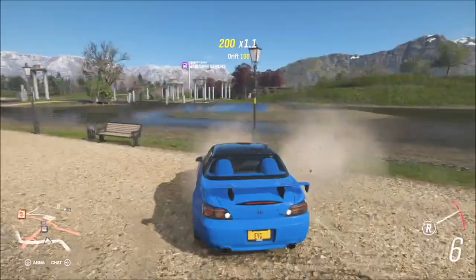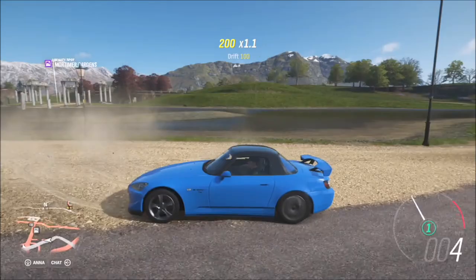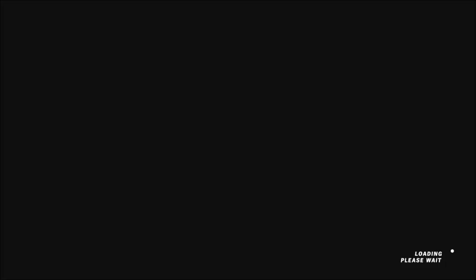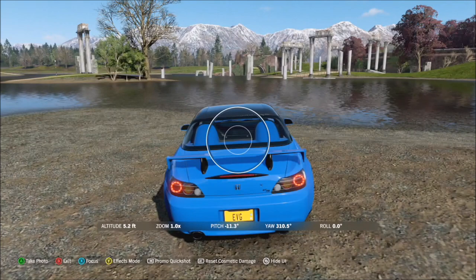When you take the photo, it'll pop up with two boxes — one confirming you've taken a photo with a modern sports car, and the other confirming you've taken it at Mortimer Gardens. If you're on the edges of Mortimer Gardens and it doesn't count, you may have to move further within, towards that structure of various pillars and columns. That's probably the best place to take it and where it will count.